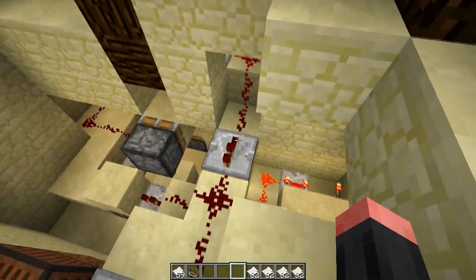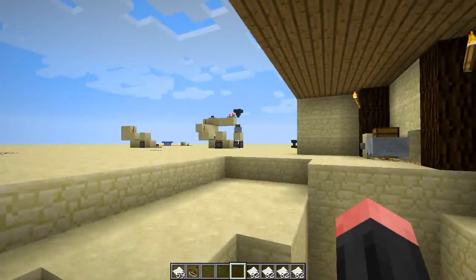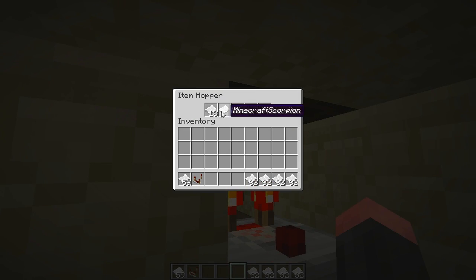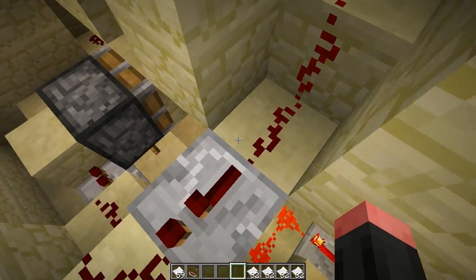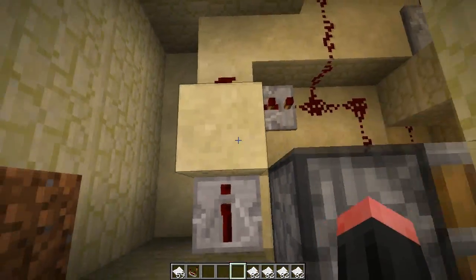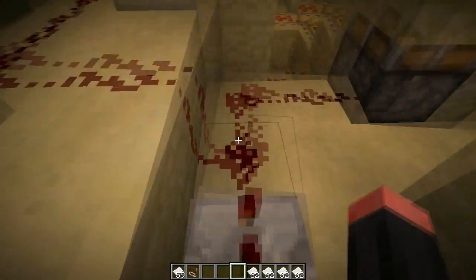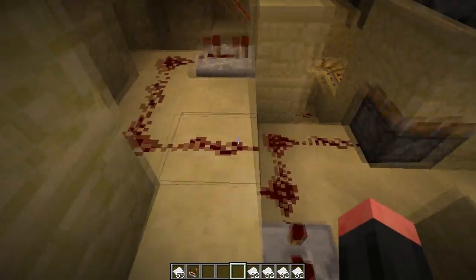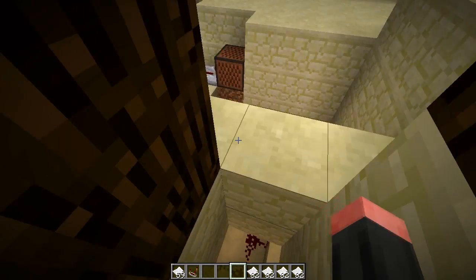Now I'm back in the redstone wiring and it's actually not as complicated as it looks, because in here we have the exact same system as I showed over there. Right here is the hopper with a comparator next to it - there are 22 in here - and when I drop the right password in the hole it will give out a signal strong enough to power the repeater, which goes to the pulse generator, makes the minecart go up and take one out again, resetting the whole system. When this gets power it also sends a signal up to the door.